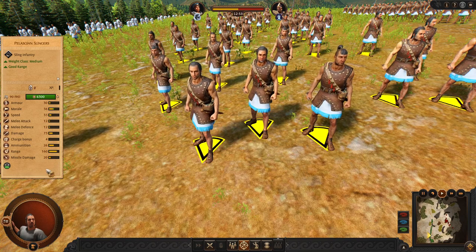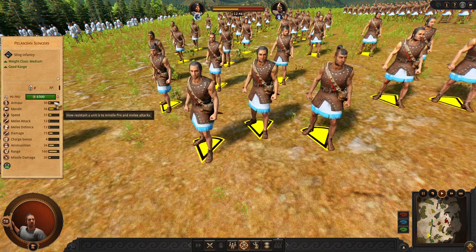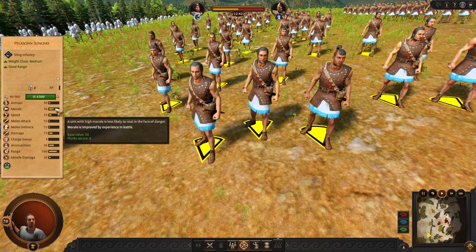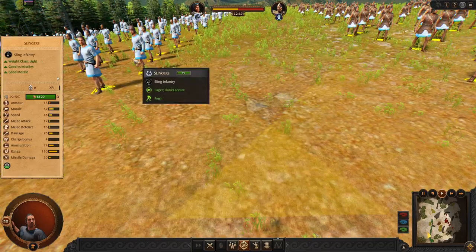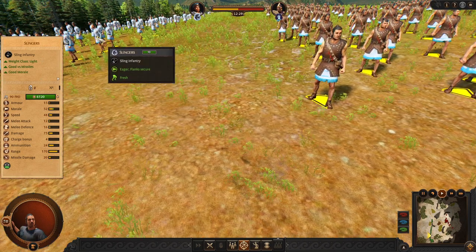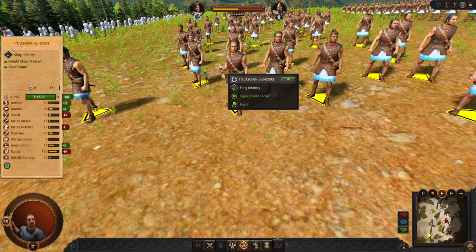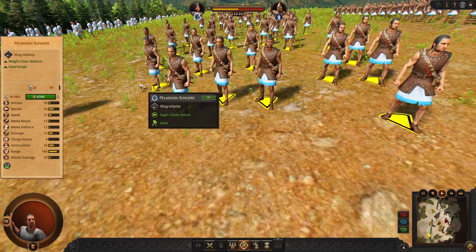Next we have the Pelasjan Slingers. They are trading their range for having more armor and slightly more ammunition. These guys are better at dueling enemy missiles, so you can decide whether you want more range or better missile dueling power. Otherwise they have almost the same damage output, but the Pelasjan Slingers have more ammunition.